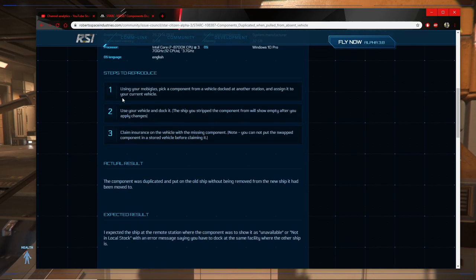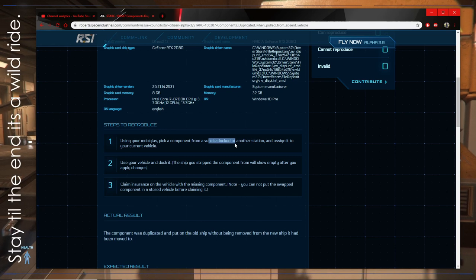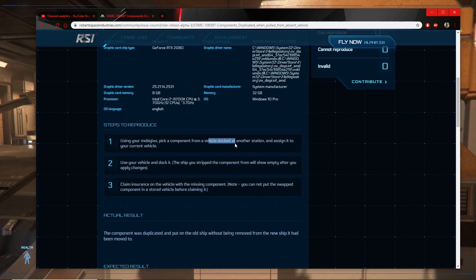So when we read the directions it says: using your MobiGlass, pick a component from a vehicle docked at another station and assign it to your current vehicle. Key here is that your vehicle — the other vehicle, the one you pull from — needs to be docked at another station. Not where it's blank, but where it says 'Pisces docked at Port Olisar' and you're on Microtech, something like that.